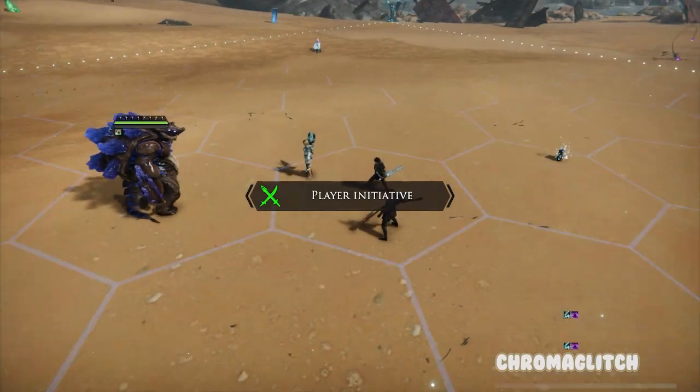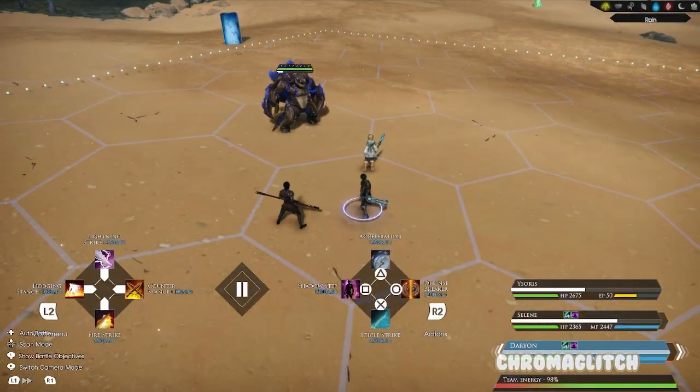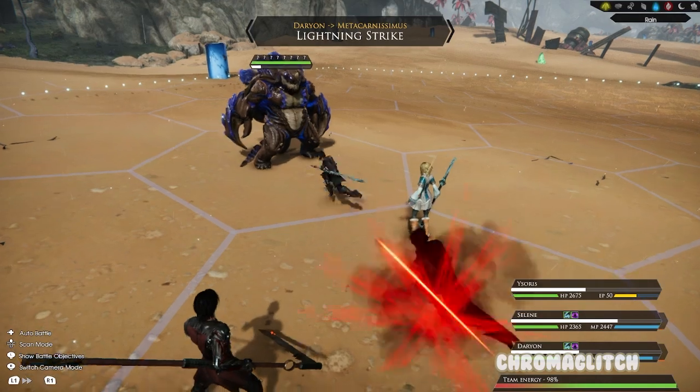Depending on your level, this can be a quick and easy fight or a challenging one, as the Metacarnismus is level 30. The Metacarnismus is weak to thunder and lightning damage, which can be used to your advantage.